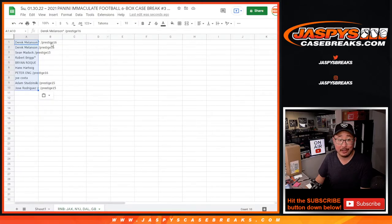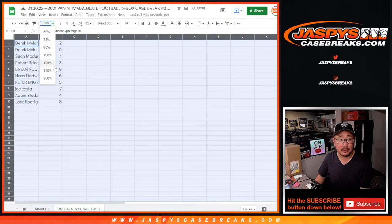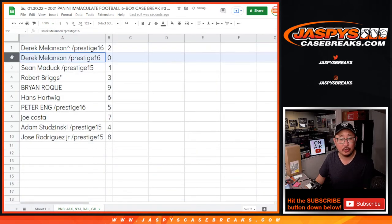Now remember, 0 gets any and all redemptions for that group of teams in the bottom tab, including 1-of-1 redemptions. 1 still gets live 1-of-1s. So Derek with 2 and 0.